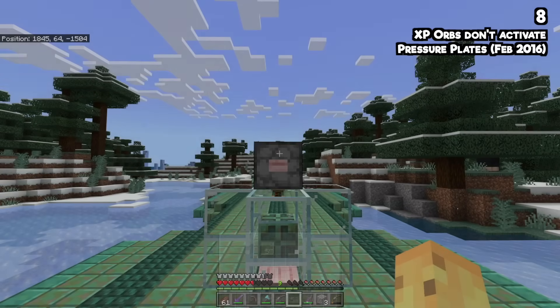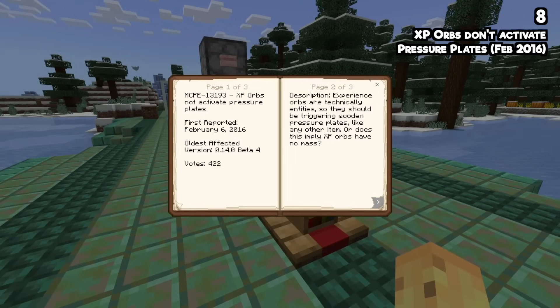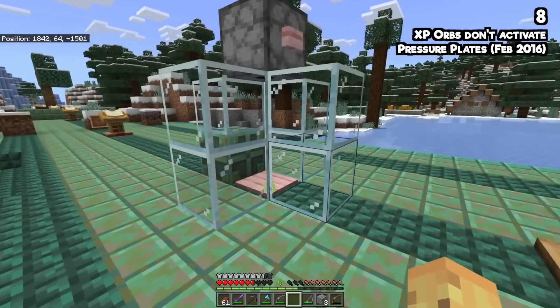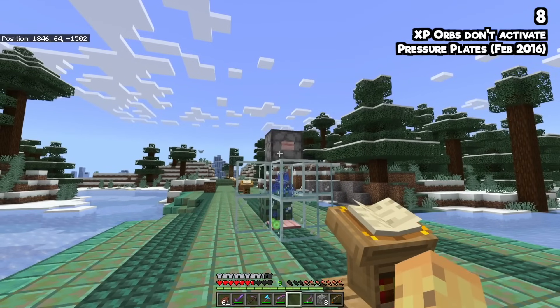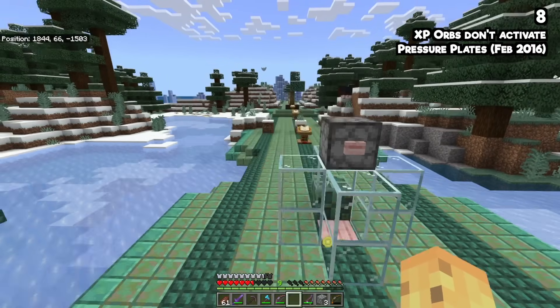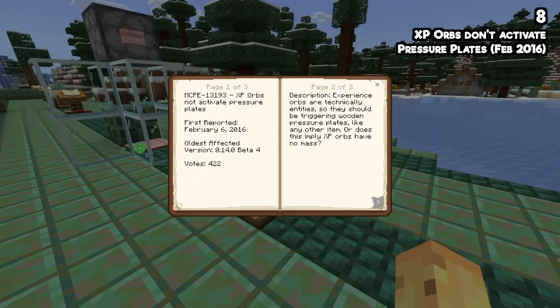Did you know XP orbs are meant to activate pressure plates? This has existed since February of 2016. XP orbs are also one of the few items you can grab through the corners of walls. It's wild to me — so many redstone systems wouldn't work if XP orbs activated pressure plates — but they do if you're playing other versions of the game.